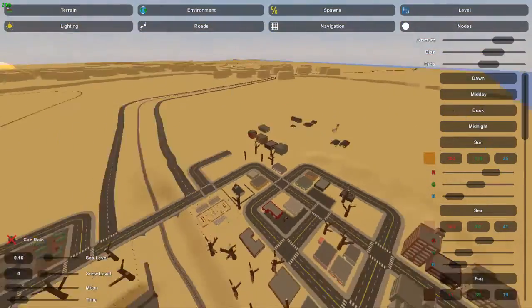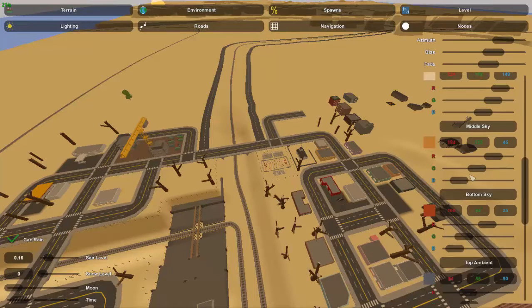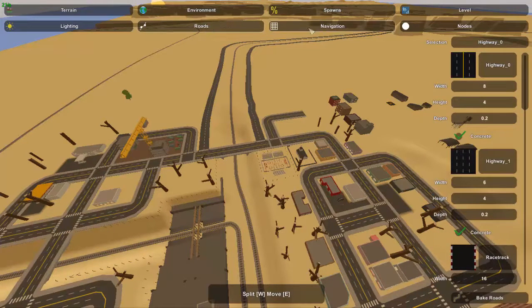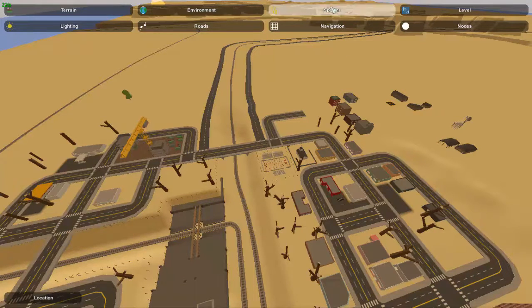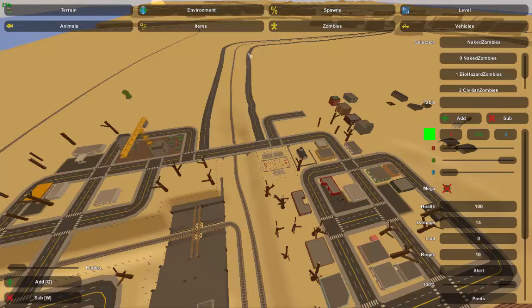A quick thing to mention: in order for it to rain in your map — this is Dusty, for those who don't know, I'm currently creating a map — you have to check the 'Can Rain' button. You'll find that within Lighting in the editor. I'm not sure if there's a place to set intensity yet; there is a rain command that's a little more complicated and I might make a video about that.